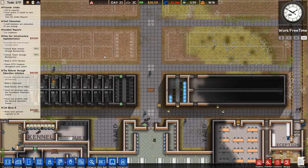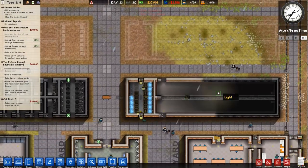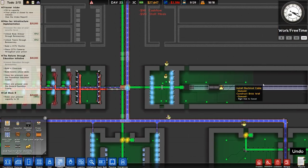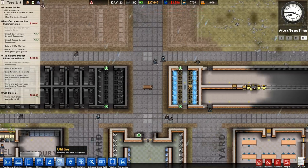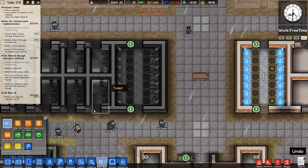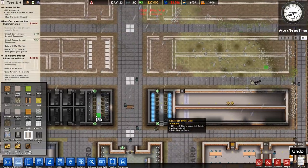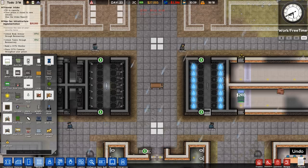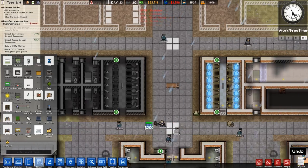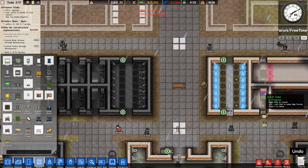Unlocking body armor and tasers. We'll also have sniper towers - going to Guard Tower, you can see it's three grand each, so I'm not going to place all of them yet. I need to get this other cell block done first. Going to Deployment, unlocking that, then planning utilities. I'll place the cells first so I know where the pipes go. These cells are mirrored so I'll have to mirror the layout - door to the right, radiator next to it, bed straight ahead, and toilet as well.